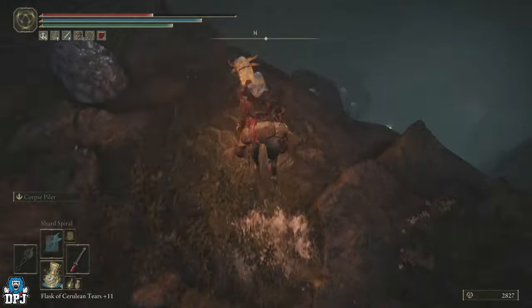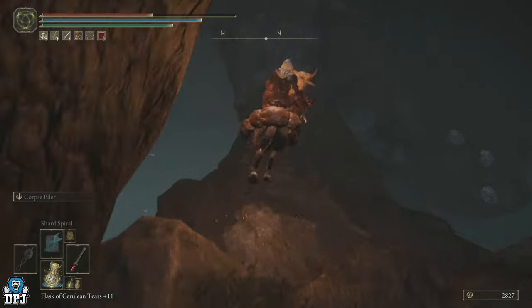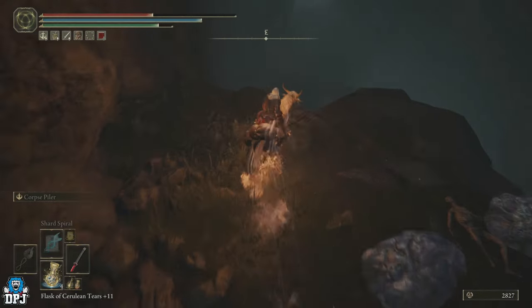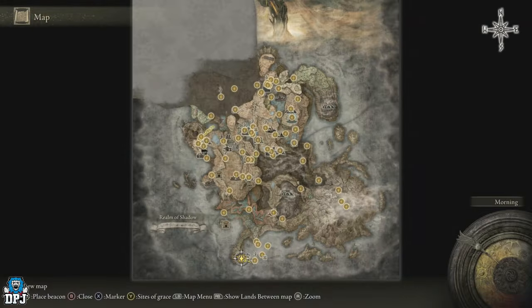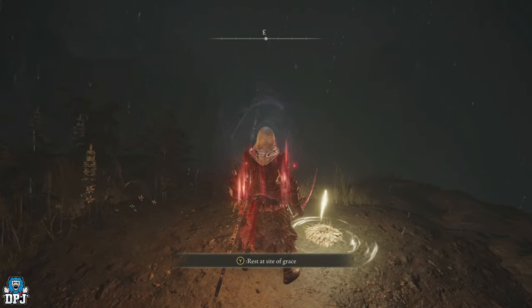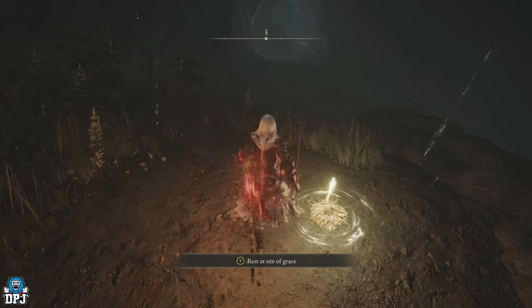Keep dropping down. You can see that grace point right down there. Turn back on yourself, go past all these enemies just sitting there chilling, then drop down onto this grace. This is the Death Shore grace, right here on the map. This cave will be blocked off if you don't go to the Shadow Keep and get that message about the powerful charm being removed, so make sure you go to the Shadow Keep if you haven't already.